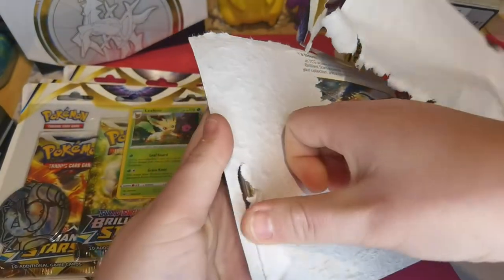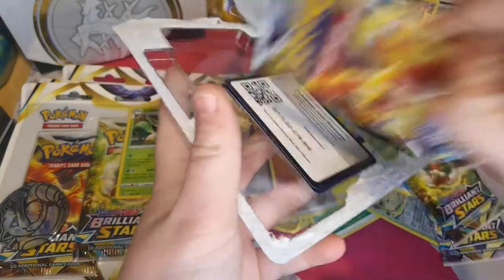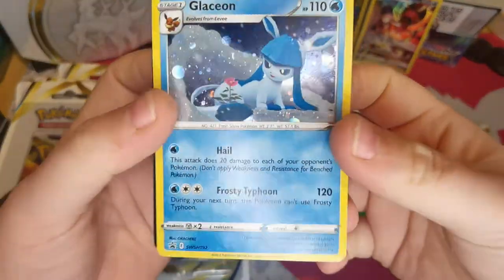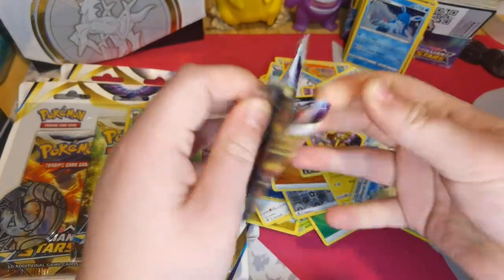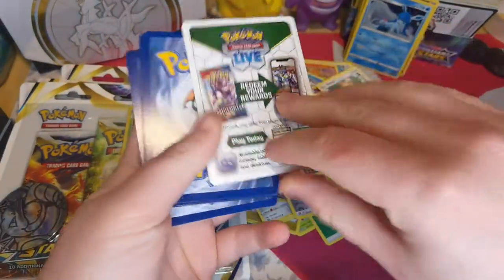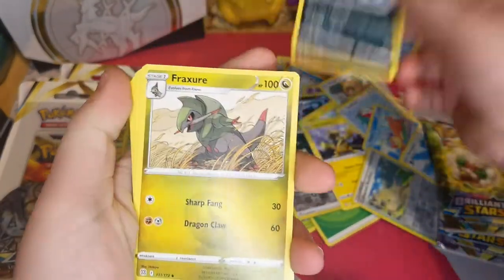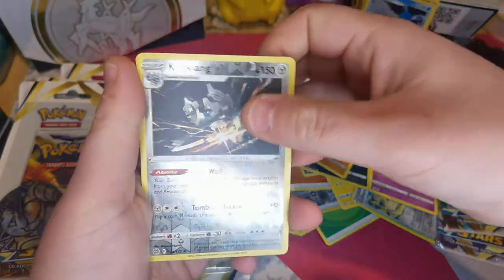Last Glaceon blister pack, here we go. You've got the Blastoise coin, the cute Glaceon promo in blue, and the code. Is the last Glaceon pack going to give us something good? First pack: Weedle, Team Yell's Cheer, Purrloin, Miltank, Shinx, Impidimp, reverse holo of Clinkang, and a Flygon.